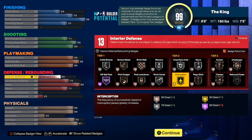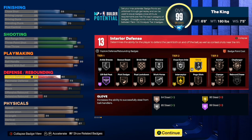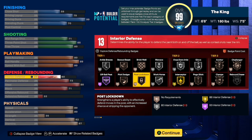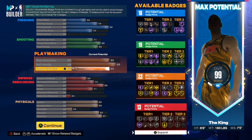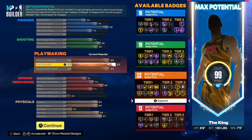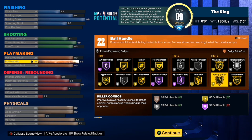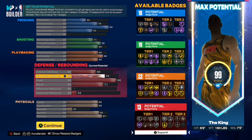For defense I need 13 — Hall of Fame Interceptor, Silver Chase Down Artist, and I think Silver Glove. I don't really run Clamps unless I'm playing somebody better, or you can use the plus four badges from MyCareer on defense. What I did is put my plus four on playmaking so I can get 26 playmaking badges, because playmaking badges are really important. You need Unpluckable, Killer Combos — and Clamp Breaker helps you get a lot of blow-bys on defenders. That's why I put the plus four on playmaking, but you can put it on defense.